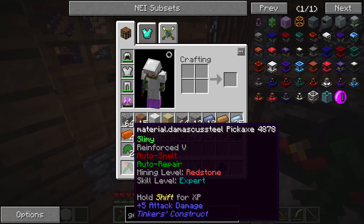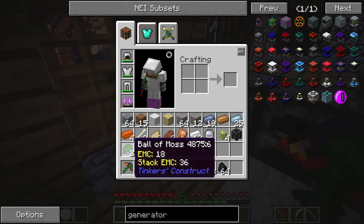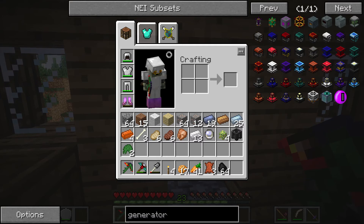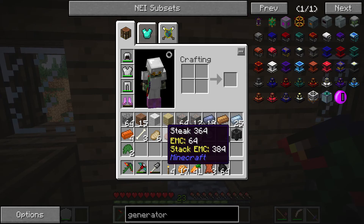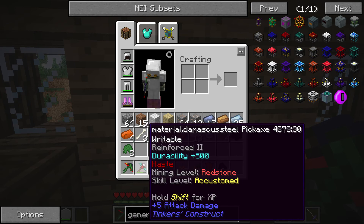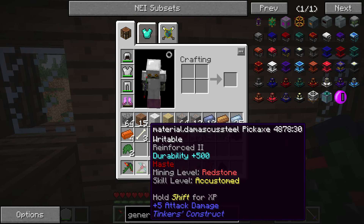If you look down here, I have two picks. This is the original one. I kept mining away and ended up getting auto smelt and Reinforce 5, skill level Expert. I put the auto repair on there by gathering a ball of moss over in the magical forest. I made another pickaxe because everything I pick up gets auto smelted - so if I mine a block of coal, it gets smelted into graphite, and I need coal for power and other crafting recipes. I'm not ready for big reactors.